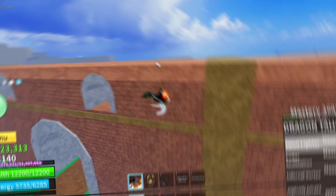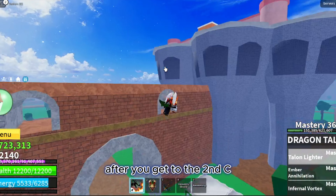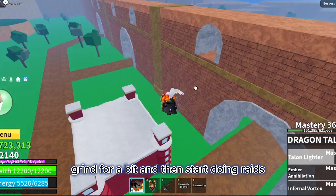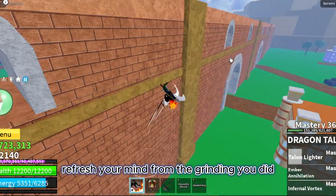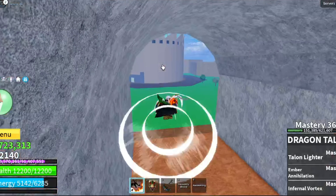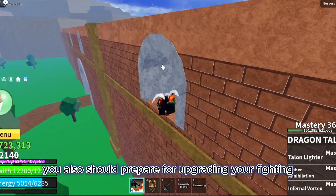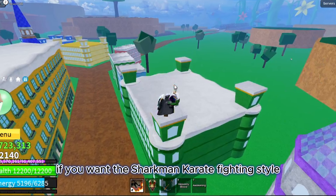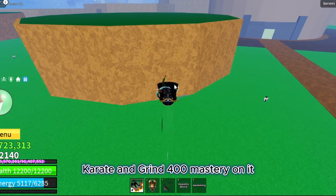The second thing somewhat contradicts the first one, and that is don't start doing raids instantly after you get to the second sea. Grind for a bit and then start doing raids. This will help you refresh your mind and prevent boredom. You should also prepare for upgrading your fighting style as soon as you get to the second sea. For example, if you want the sharkman karate fighting style, you should get the fishman karate and grind 400 mastery on it.